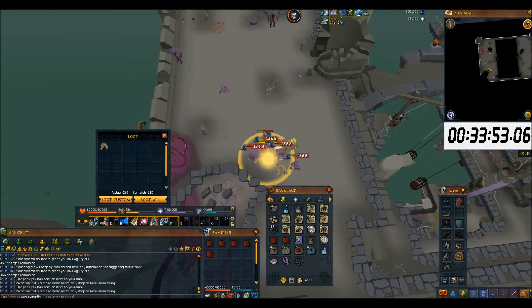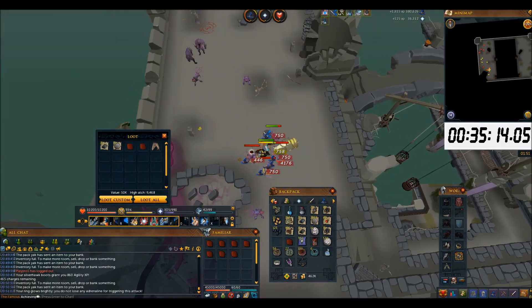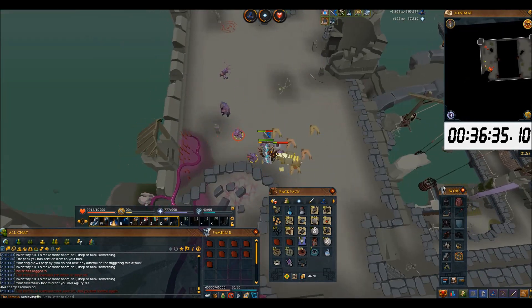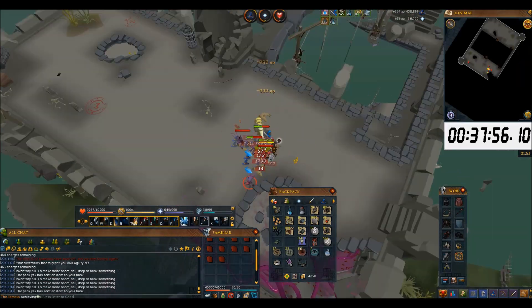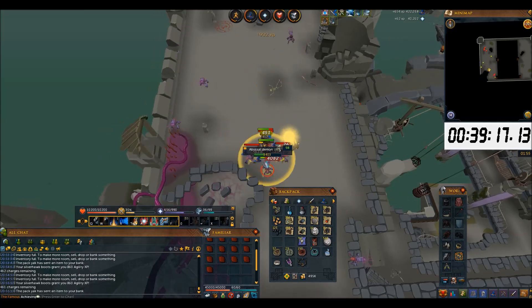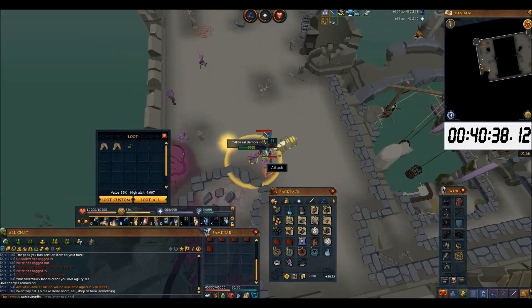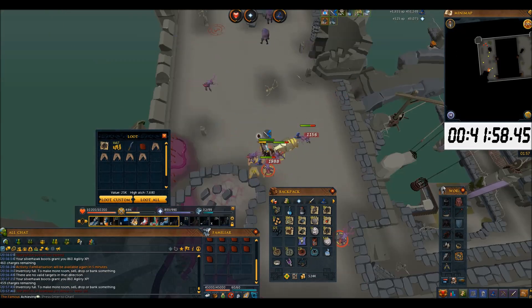Tsunami hits multiple targets in a linear direction. It also offers a 10% adrenaline gain for each critical hit, which allows another Sunshine rotation not too long later. The rest of my ability bar will be filled with basic abilities when the rest are on cooldown. You may also want to use other thresholds if you have spare adrenaline. All in all, multi-target abilities should be prioritized over single-target abilities.